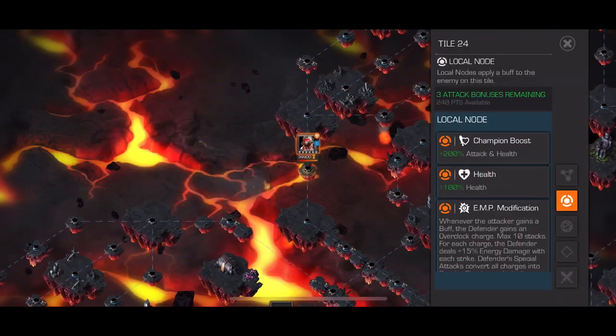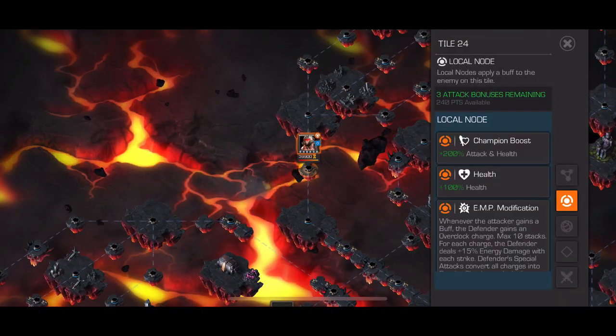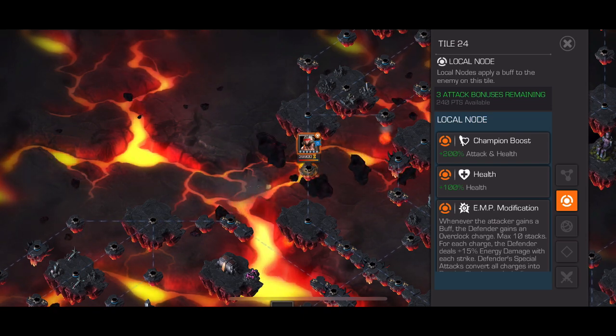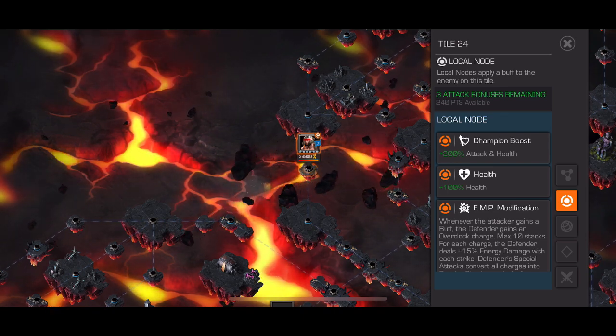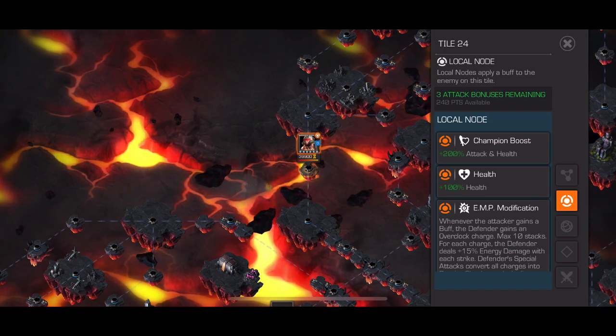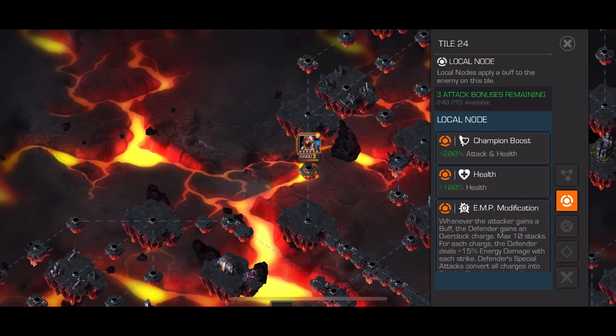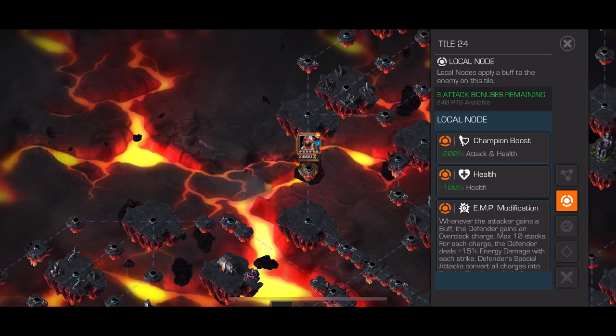Weapon X down here on EMP — you could Quake it, use Warlock with an Odin pre-fight, Nimrod with an Odin pre-fight, or Magneto with a G99 synergy, or any other champ on that synergy team. A couple of options for Weapon X on EMP.